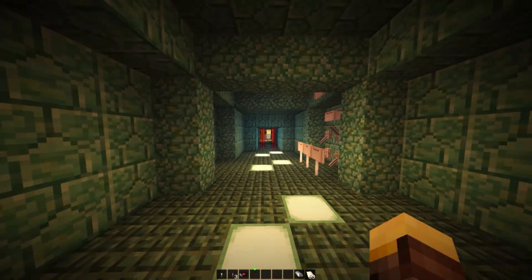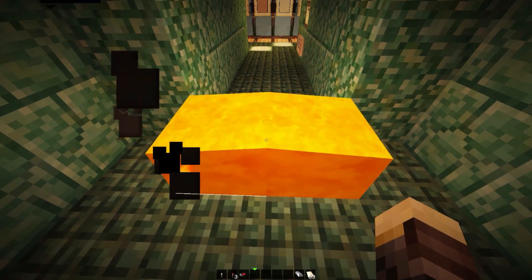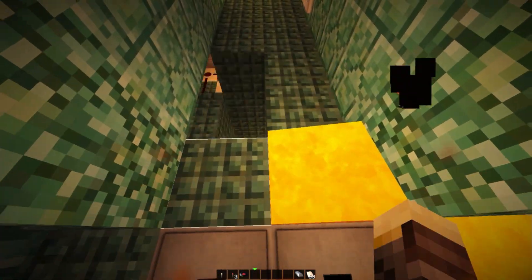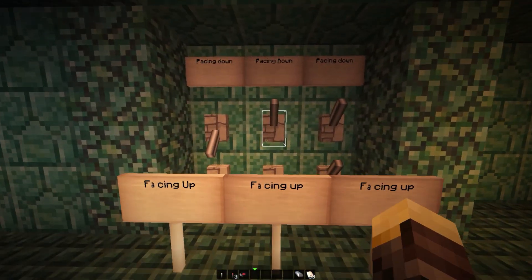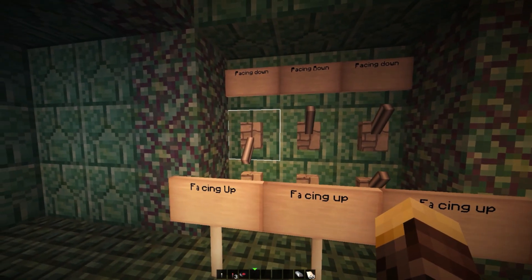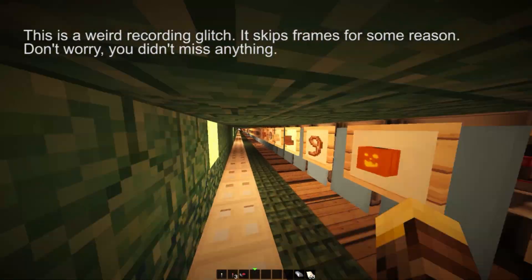The final area in this section includes a laser detection system. When you walk across here it spawns a bunch of lava which slows you down and causes you to fall into a lava pitfall trap below. This is going to be our passcode lock input — to turn the laser detection system off you place all these levers down and all of these levers up at the bottom.